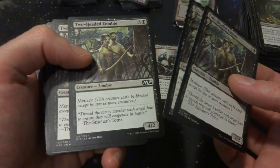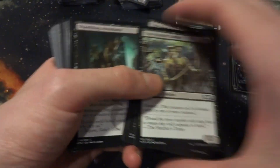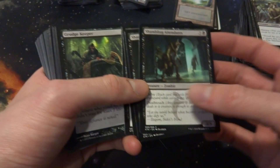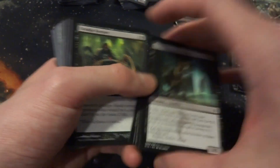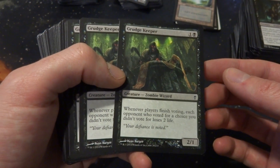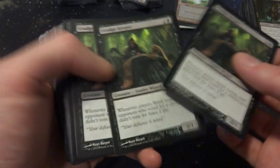Two-Headed Zombie is annoying — it has Menace, so you've got to block each head. Shambling Attendance — I think I have 8 copies of those. Grudge Keeper is for voting — that Monarch stuff — not going to be that kind of deck.